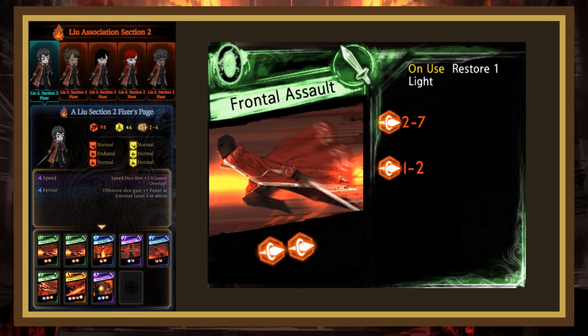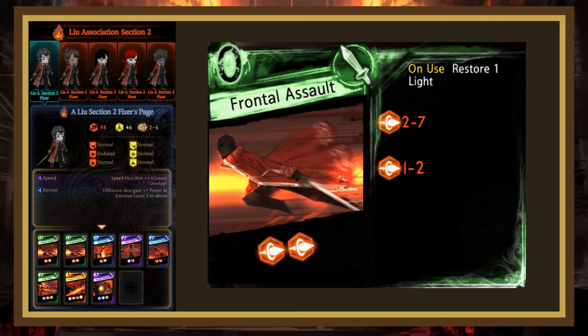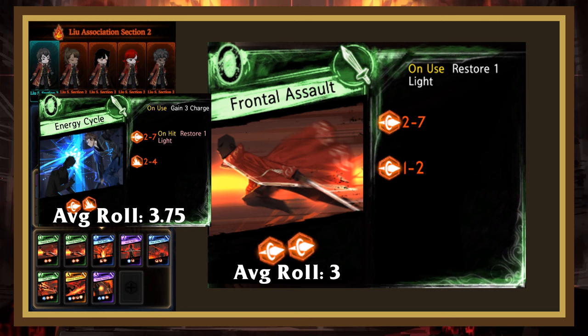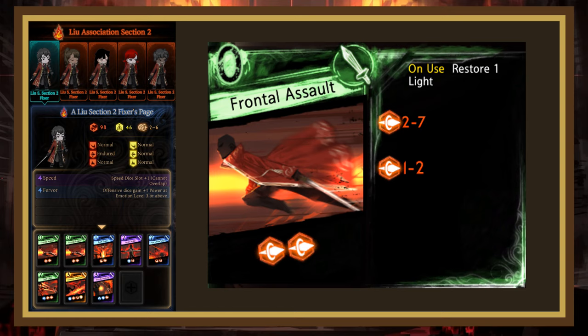Their first page is Frontal Assault. This is a pierce-focused light regeneration page with two offensive dice. Compared to Extract Fuel, its roll average is 1.5 lower and there isn't any healing, but it gives you a guaranteed emotion coin because of the second die having adjacent rolls. Compared to Energy Cycle, its roll average is 0.75 lower and you lose the charge gain for dice type consistency and, again, a guaranteed emotion coin. You may prefer having a defensive die so you can potentially clash in a pinch, or the second offensive die so you deal more damage when free hitting.